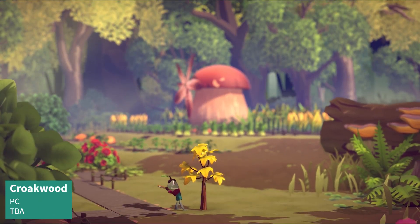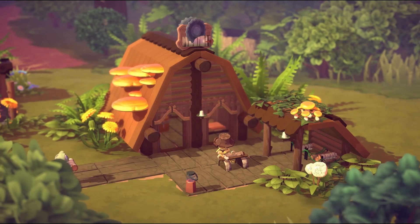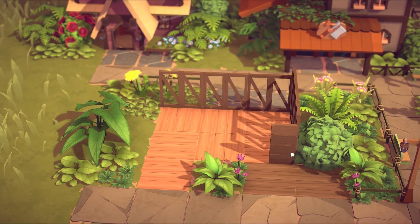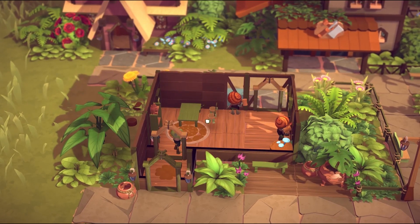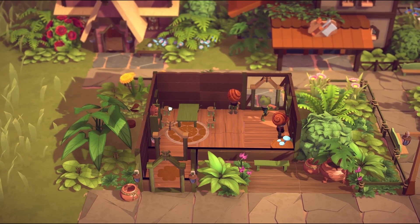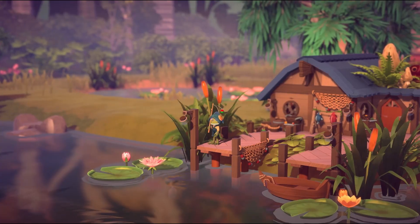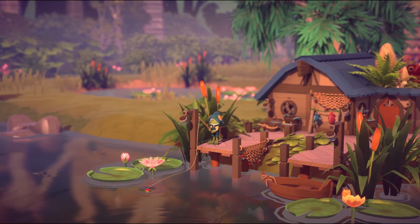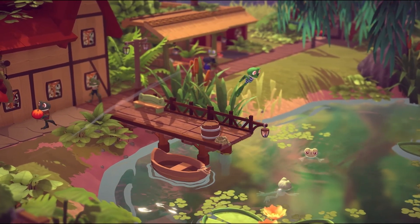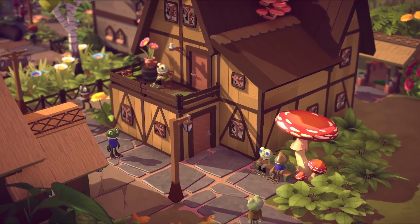Last but not least, we've got Croakwood. Croakwood is a creative and relaxed town-building simulation game all about cute little frogs. You'll help the locals build and grow their town in this relaxed management game. Design and create new structures, plan and decorate the town, explore the ancient and wild forest — the choice is yours. You can manage the frog market to guide these tiny critters as they learn to thrive in your new town. There will be goals to meet so that you can gain access to new areas and recipes, so it seems like there will be plenty to discover in Croakwood.